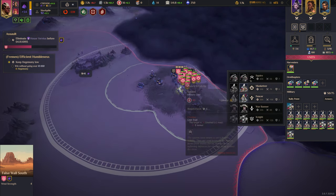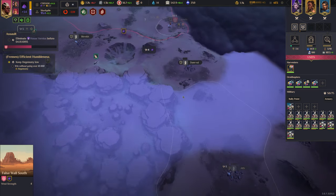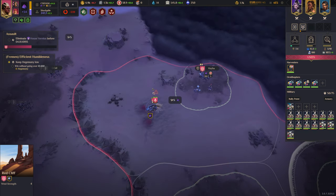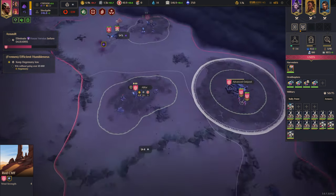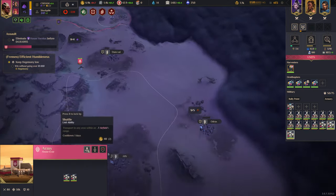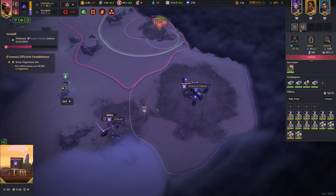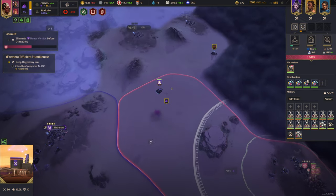Just need a tank — if I can tank it we can kill it pretty easily. Taking this base is a little bit more tricky than I was expecting.